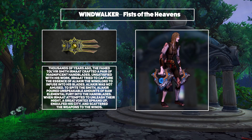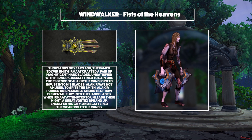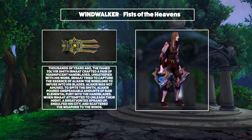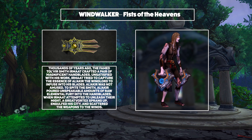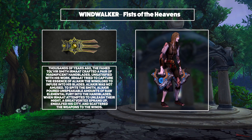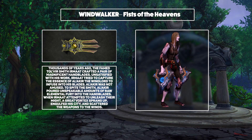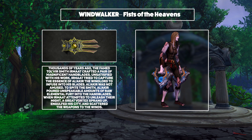Finally, we've got the Fists of the Heavens, which are going to be used by Windwalker Monks. They are a pair of hand blades that were crafted by a Tolvir Smith and then imbued with the power of Al'Akir. Both variants are really awesome-looking, I think, and really different to each other. I especially like the swirling vortex detail in the blue version — that's really cool.